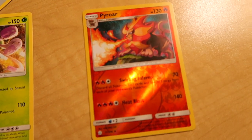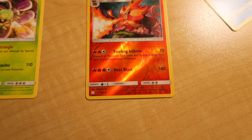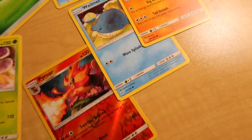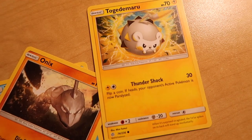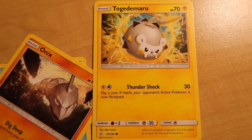Pyroar — cool, 130 HP, and it's kind of shiny, a shiny card! Wailmer — I think we already got that one. Onyx, 110 HP — 'to the marrow.' And Togedemaru!